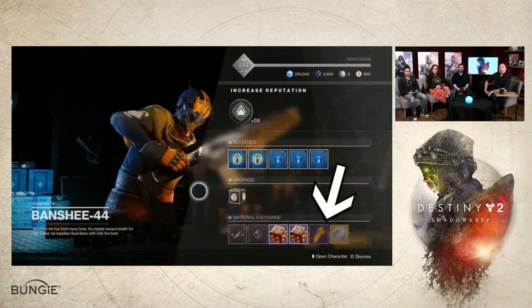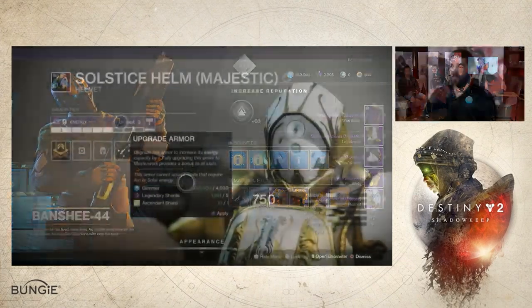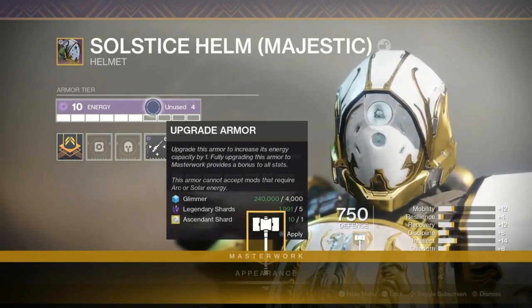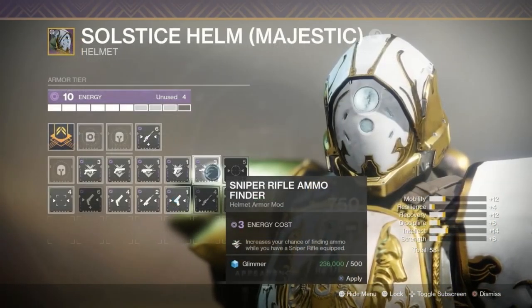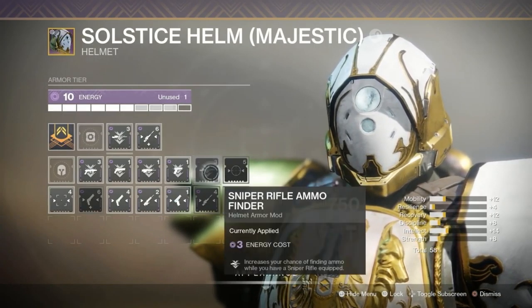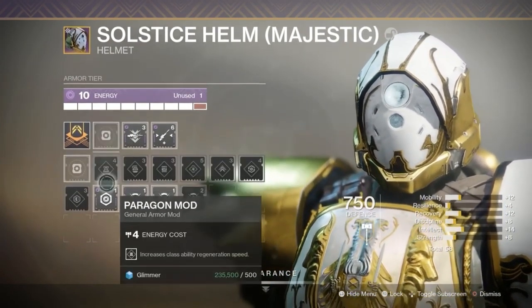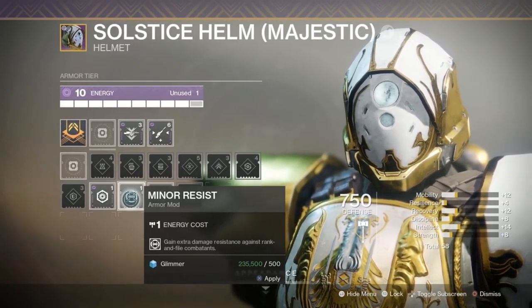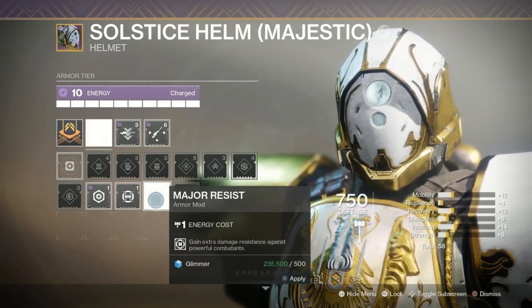When you reach level 10 you will have an allowance of 10. All your current armor perks are going to be turned into mods, such as Hand Cannon Targeting, Enhanced Hand Cannon Targeting, Sniper Rifle Targeting, Remote Connection — all the perks you know and love. The more powerful a perk is, the more energy it takes from your allowance to apply it to an armor piece. For example, Enhanced Sniper Rifle Targeting on your helm will cost 6 out of your 10.